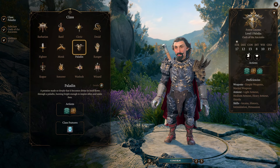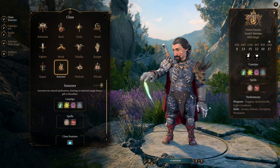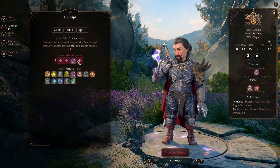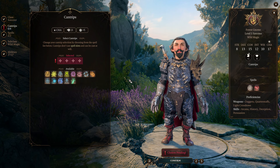So we're going to make a tanky build who is going to reflect damage back. Obviously, as a tanky build, we're going to start off level 1 as Sorcerer. Yeah, I didn't see that coming. Cantrips don't really matter, because we are actually not going to be taking that many levels in Sorcerer, but we do want level 1 to be Sorcerer.